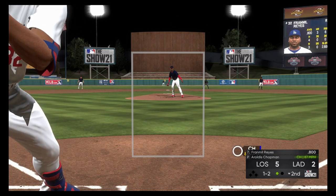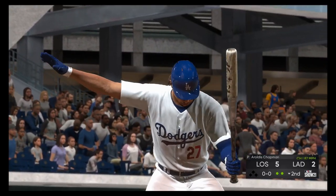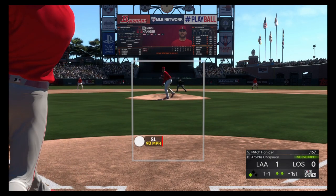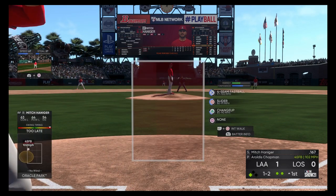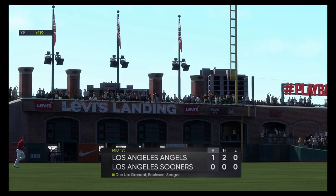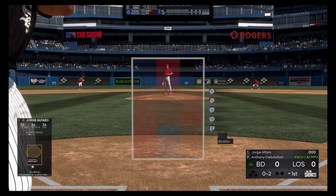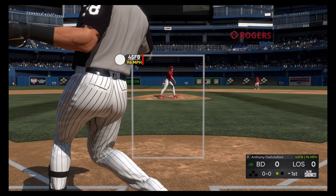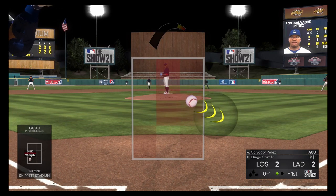Another quick tip: you can intentionally walk a batter by pressing L1 and Circle on PlayStation — I believe it's Left Bumper and B on Xbox. There are times you want to utilize an intentional walk. If there's a home run hitter up and no one on base, or maybe one person on base and the next batter isn't good, just walk that home run hitter. Save yourself from giving up a home run and hopefully the next guy won't get a hit. Also, when the pitcher is up to bat — usually the ninth batter — I'll often walk the bad hitter right before the pitcher and then pitch to the pitcher, hoping for a double play or at least a free out.